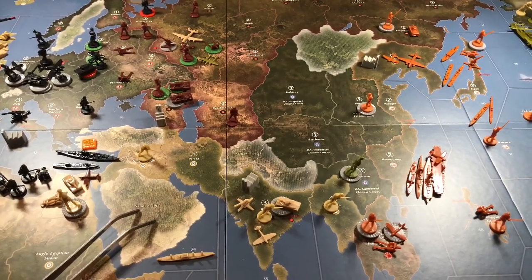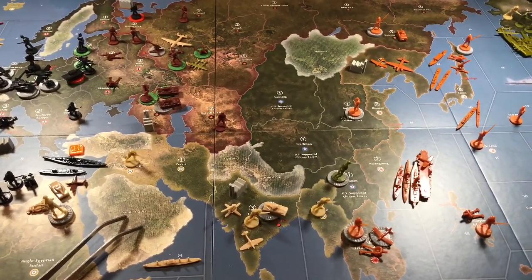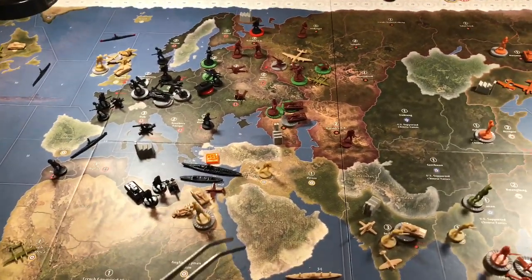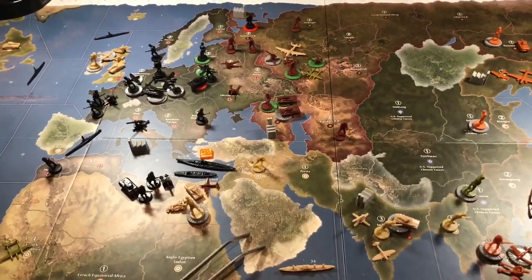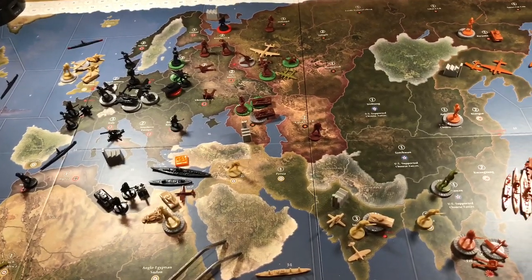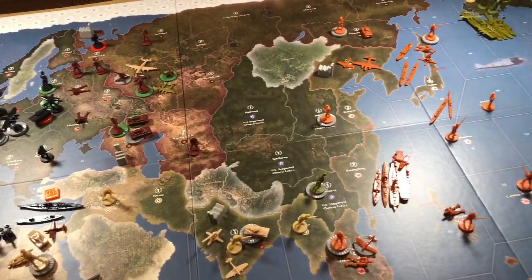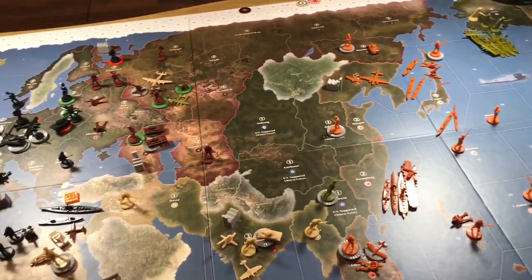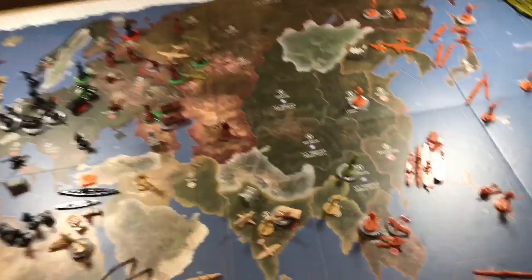Hey YouTube Axis and Allies Brethren, welcome back to Turret 2 in Wake Forest, North Carolina for this 42.2 version Axis and Allies battle between No Limit as the Allies and myself, Captain Jack, as the Axis powers. This is Germany's round 2 turn, so this is G2.